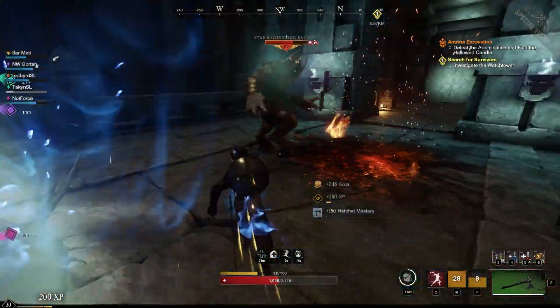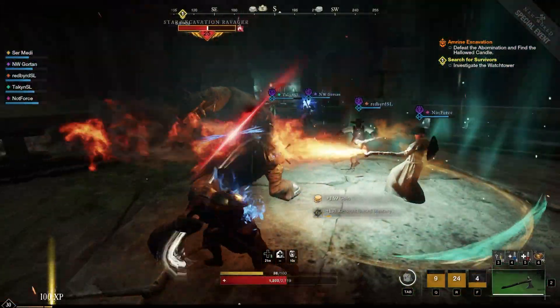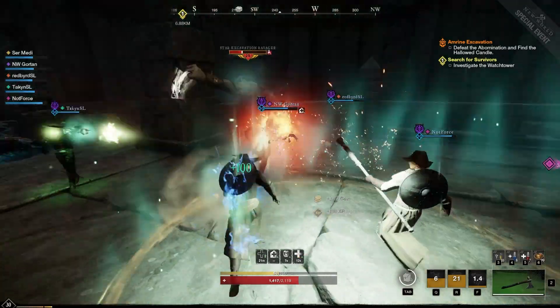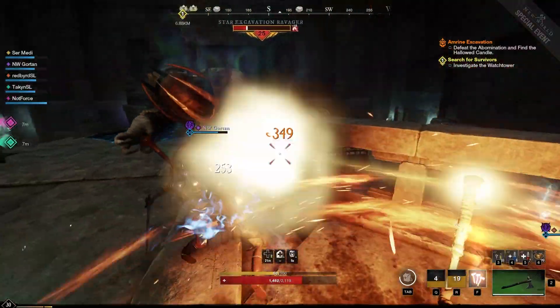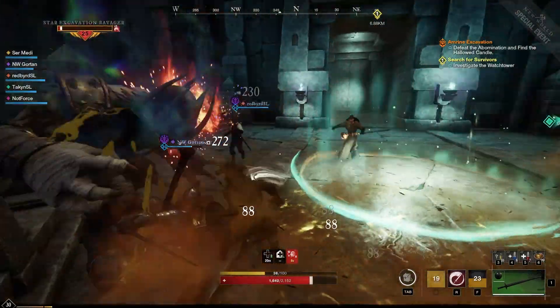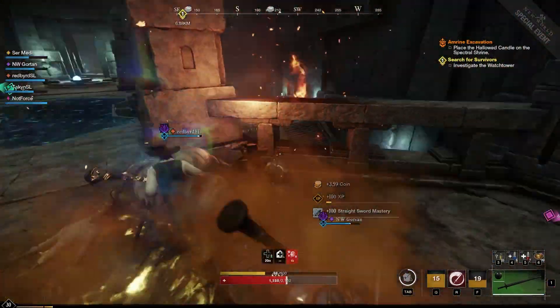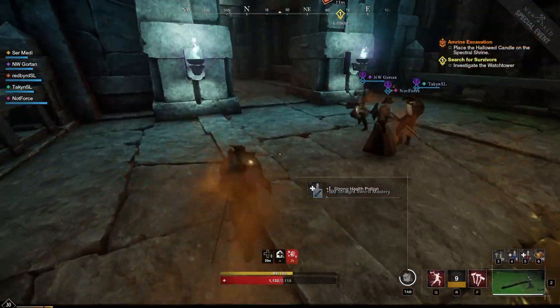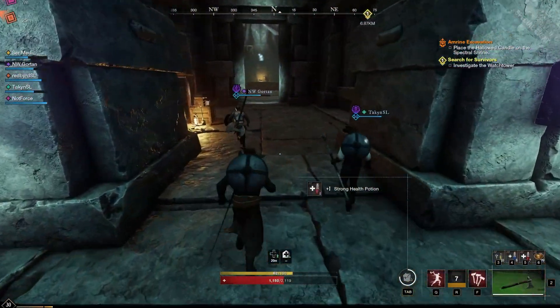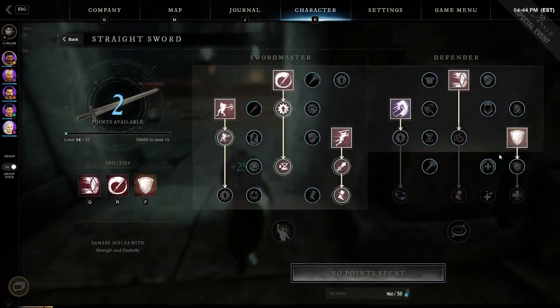Sword and hatchet is a very powerful combo — you can see I still have the berserk buff on even though I'm in the hatchet. Once that ends, if I have the restoration passive on Final Stand, it will heal me for 15% of my health, which is very powerful. I don't think I have that passive on right now though.